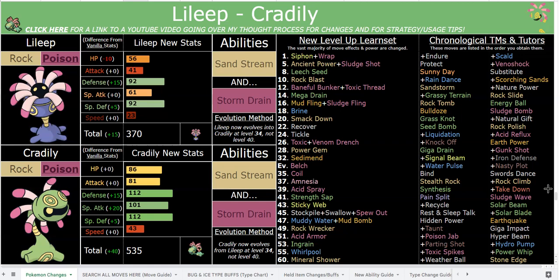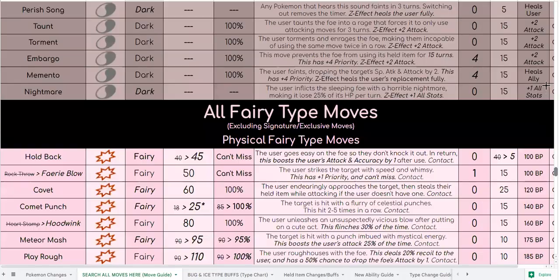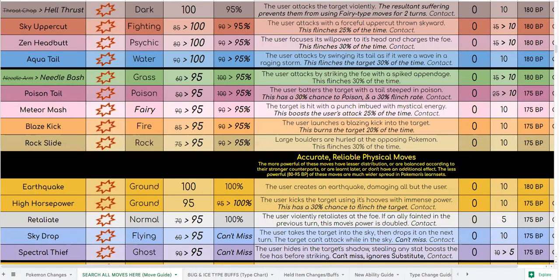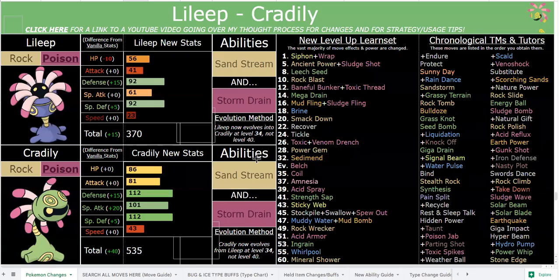You have access to Recover early on, and then you get Sediment which is a better version of Recover ten levels later. If you are new here, click the description down below - there is a very detailed link to a Google Sheet where you can see all of the move changes and buffs. Sediment heals you by two-thirds HP in the sand. Tons of Rock and Ground types get that move, but it's great on Cradily because it auto-sets sand for itself. In this hack you don't have access to healing items in battle, so you'll need healing moves like Leech Seed or Sediment.